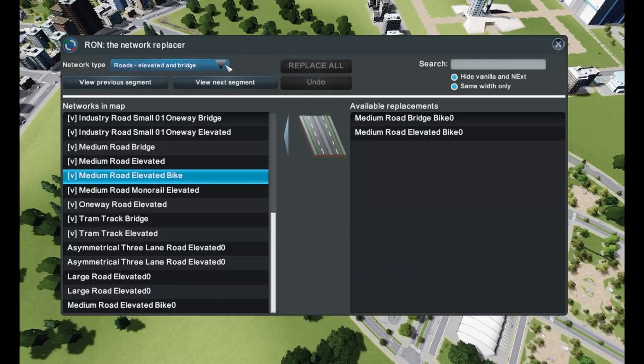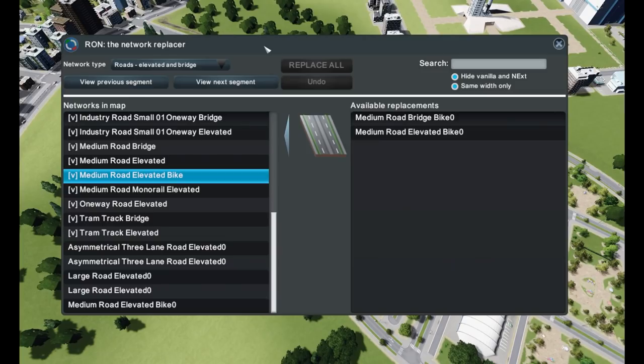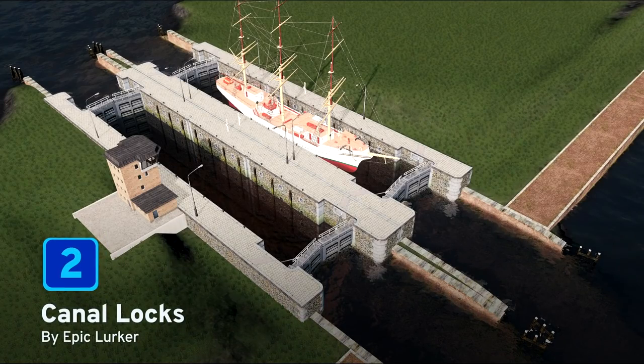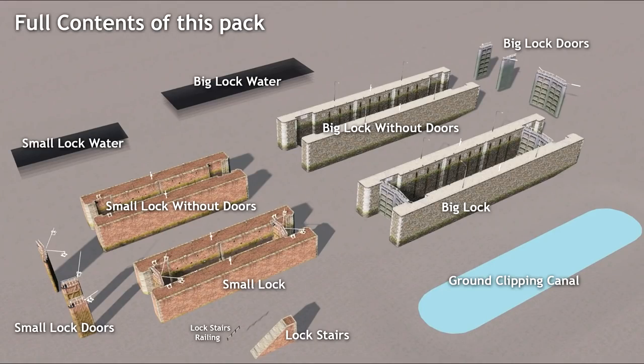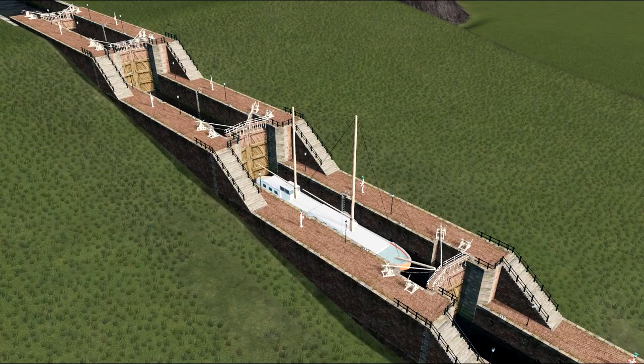Well done, Algonon, for being at number three. At number two we have Canal Locks by Epic Lurker. Epic Lurker is quick to point out that these are not working locks — they are just for show, but do they not look absolutely beautiful? When you subscribe to this asset, you get two locks: a small old-fashioned one with wooden locked doors, and a bigger lock that looks more modern and industrial. I would highly recommend checking out the workshop link to this item, which, along with all the other items featured today, are in a collection that you can find in the description below. Well done, Epic Lurker — this is an amazing collection of assets.